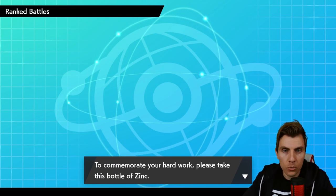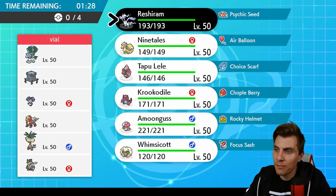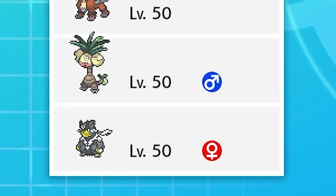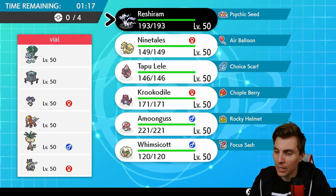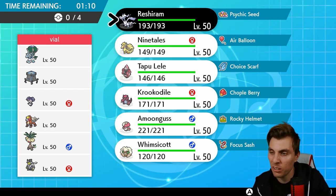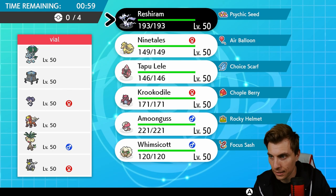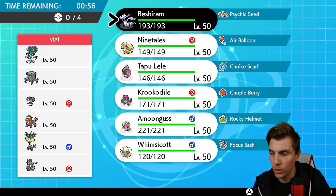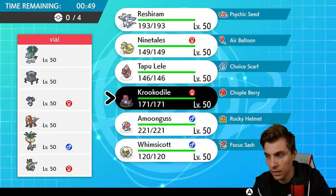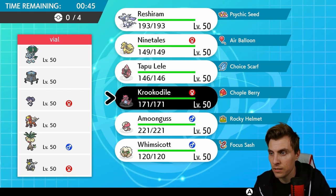Up next we have Ice Rider Calyrex, Glastrier — actually Stack Attacker — Indeedy, Entei, Alolan Exeggutor, and Urshifu. We played an Alolan Exeggutor last week and it didn't go well, so hopefully we get a better result. Heavy Trick Room team. The Pokémon performing out of Trick Room will be things like Entei and Urshifu, but the main speed control is Trick Room — Ice Rider Calyrex, Stack Attacker, and Alolan Exeggutor all have access to it. Amoonguss is going to be quite useful if Trick Room goes up.